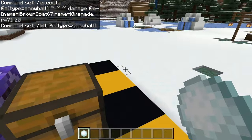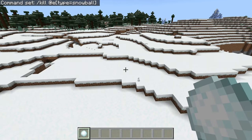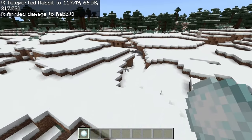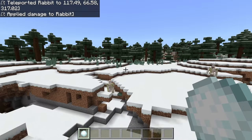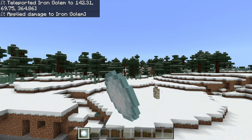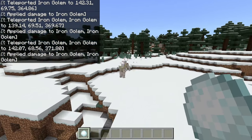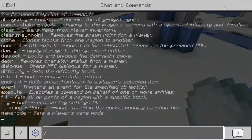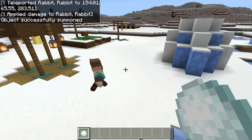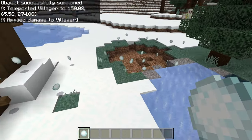We turn this on, flip the lever. I have a bunny over here — let me throw this a little bit away. It got sucked into it and that got killed — it did not have enough HP. I've got an iron golem over here. Yeah, there we go. You've got to get within seven blocks of it though. Let's do summon villager — insta-kill on the villager. Look at all these snowballs!